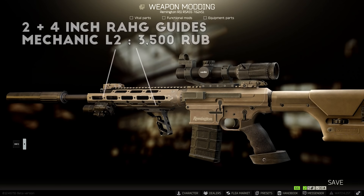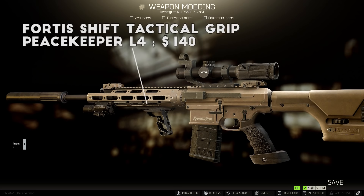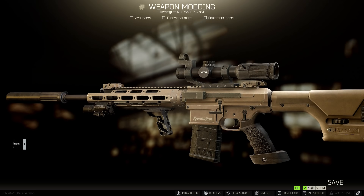Next up, you need 2 and 4 inch RAHG guides to add attachments onto the RSAS handguard. There's another option for the handguard here, but personally I just really prefer how the build looks with the normal handguard. I went with the Fortis Shift foregrip on this build — it's always been my go-to option for snipers and DMRs because of the high ergonomics. I also added my trusty X400 flashlight and laser onto this build.